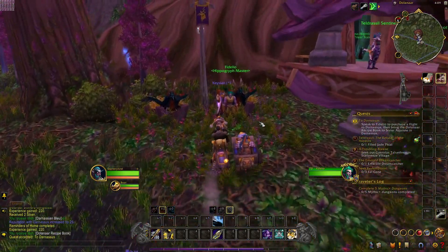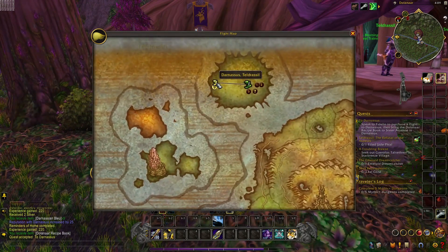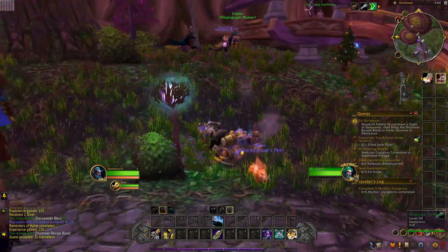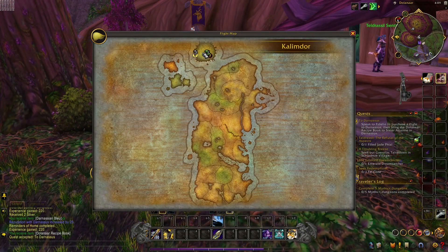Something I want to mention is flight paths — they are also a saving grace. Each flight path you're going to have to learn by going up to and clicking on the flight master. They'll pull up on your mini-map as a little shoe with a wing, and you can fly back and forth to where you need to go.